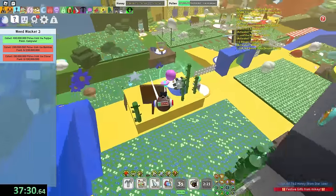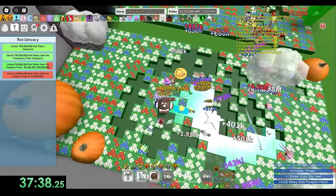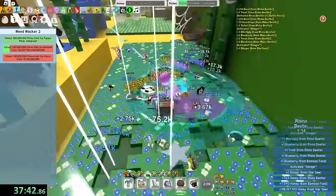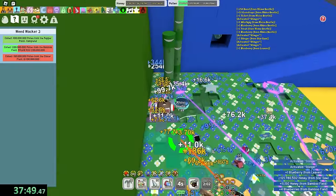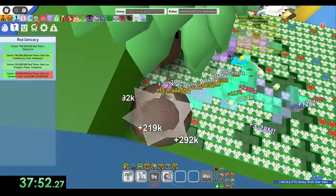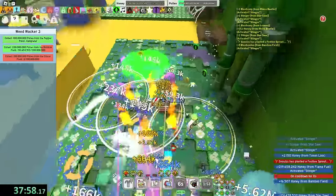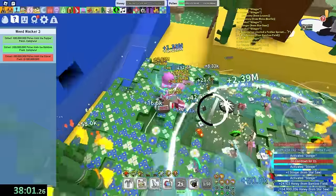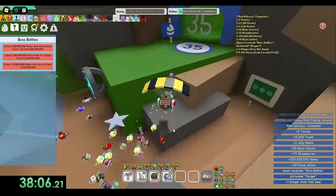I finished that. What? No, you didn't. I did. I don't believe you. What if I did? What quest are you on? Red Delicacy. Well, you just made that up. So you're on Weedwhacker Three? Oh, which one — four? Three. I wish I finished that. I collect red pollen from the coconut field. There's no red pollen in coconut field — it's a white field. Okay, I'm almost done with it right now. You're not, because it's not even a quest. It is. And I'm still on bamboo — this game hates me. Just two more quests and a mythic egg.